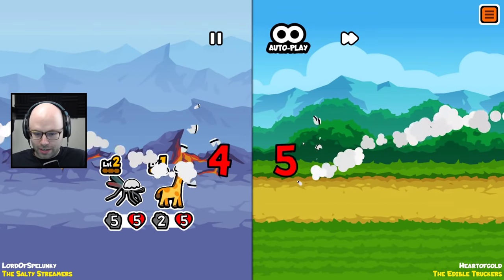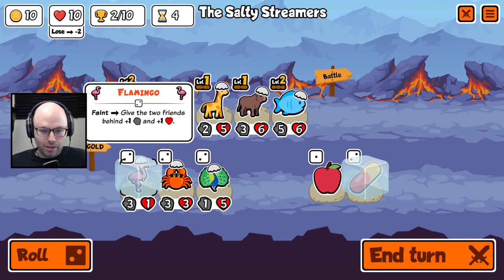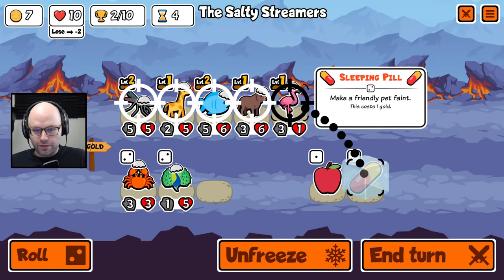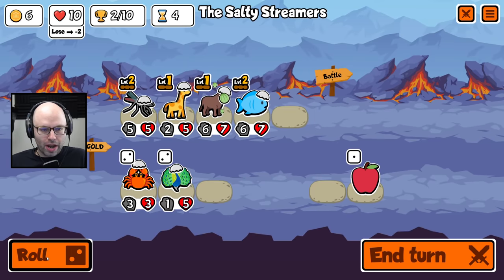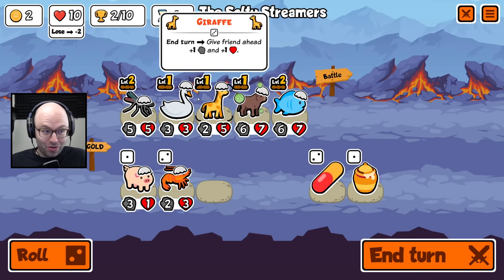Strong oxes are just really annoying. It's probably the earliest way you can get melon armor unless you got a turtle directly — that would be a different story. Let's keep the fish rolling here. I think that was worth the four gold, honestly. Crab? Eh, I sleep. Swan? I wake. Oh yes, I wake.